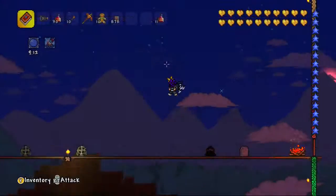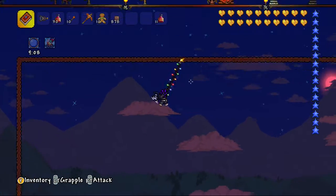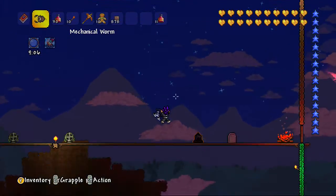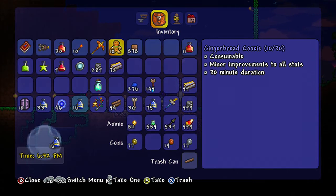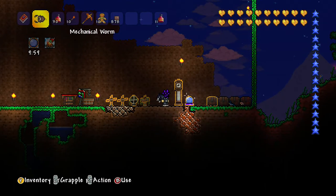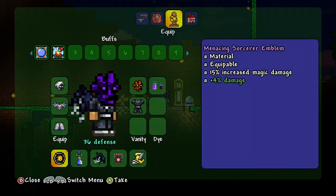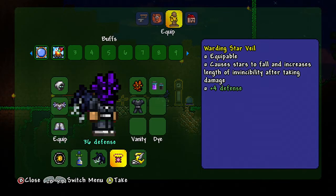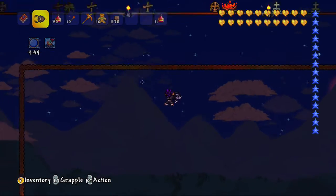I recently did a video about the Waterbolt versus all the mechanical bosses, and now I just want to do one versus the Destroyer, because this weapon, the Waterbolt, is amazing. You should really have it. The stuff we're using is the Gingerbread Cookie and Clairvoyance, armor all Spectre, Sorcerer Emblem, Mana Flower, Spooky Wings, Star Veil, and Lightning Boots. That's all we're using, and I'm going to cut until we can actually summon them.